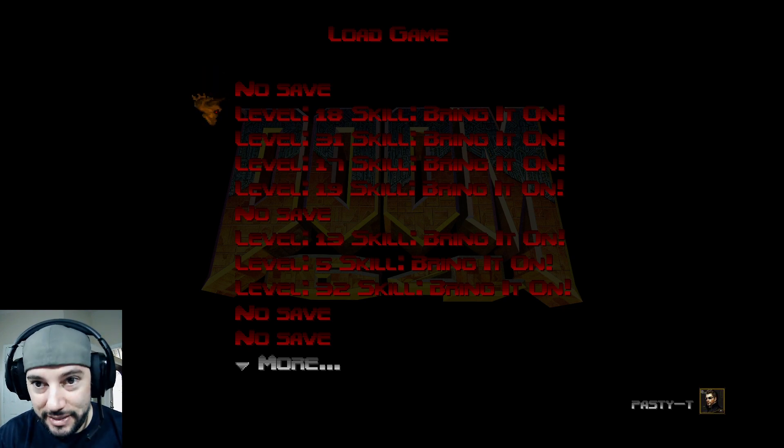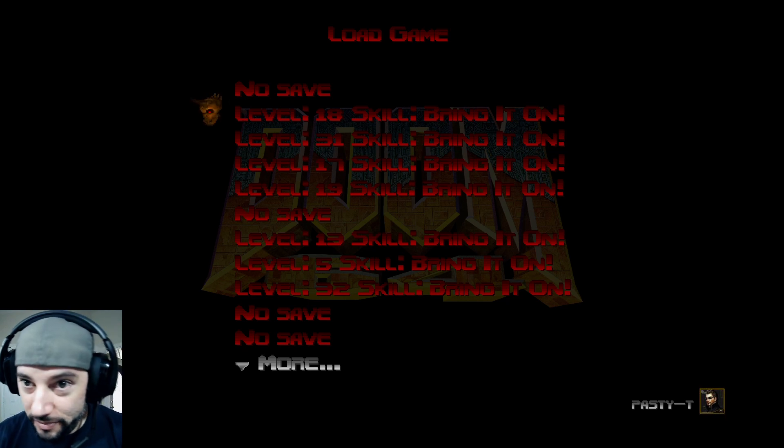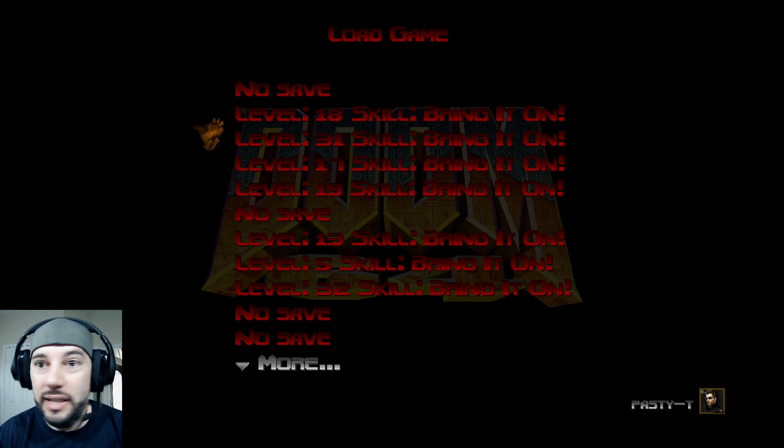Level 18 has a hidden exit — I heard the door open, I just didn't know where it was. Doing some research on the interwebs showed me that there is a level 31 exit. We're going to jump into that. That's going to be the last of the artifacts we need to power up our Unmaker to make it full.